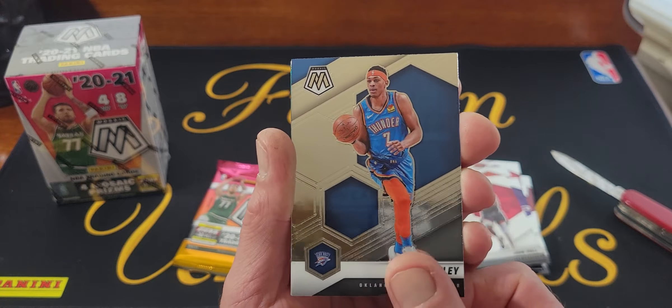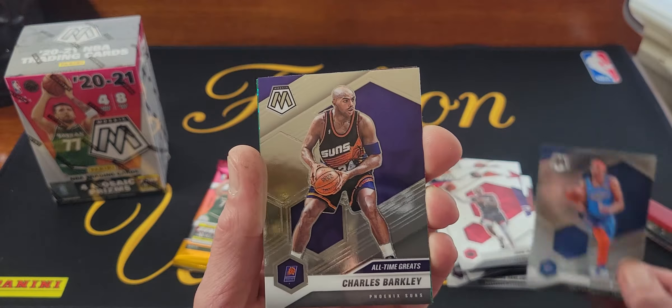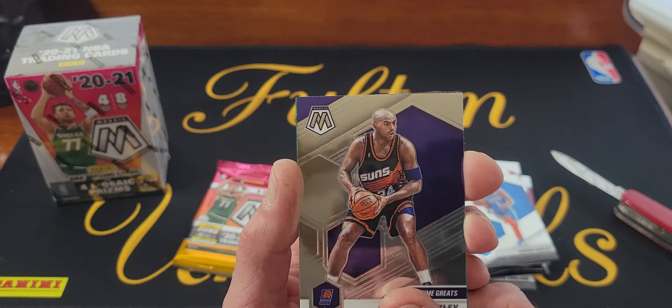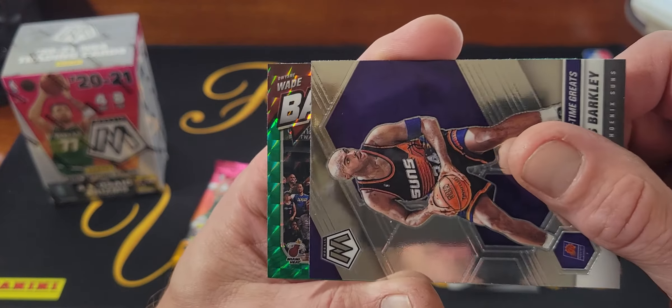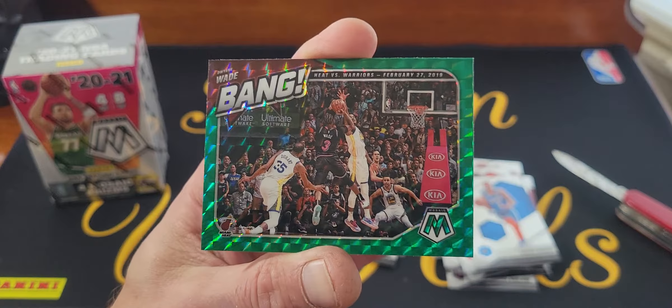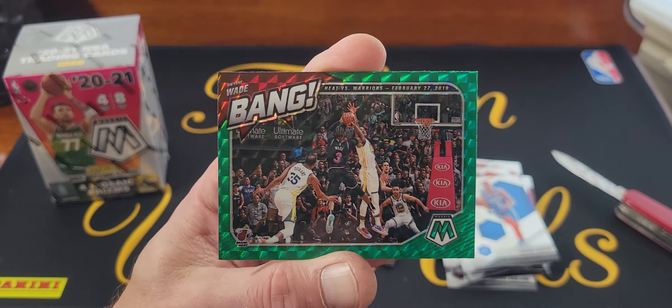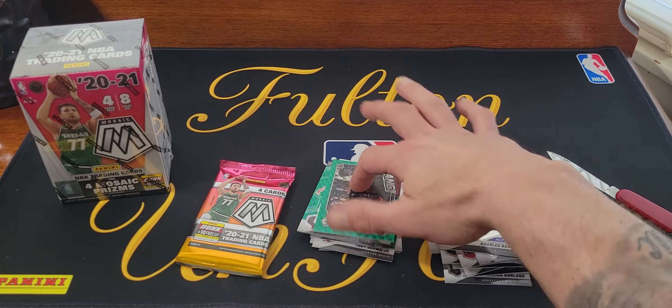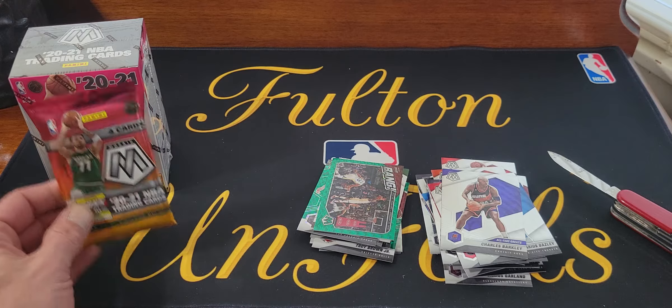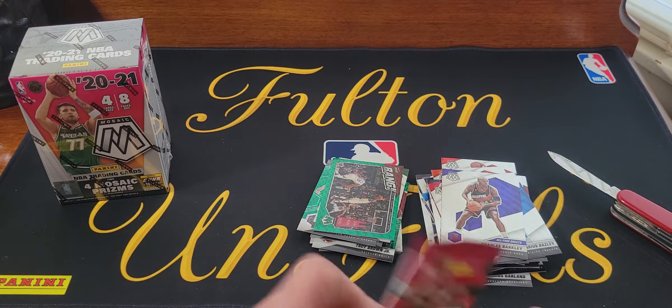Two packs left, come on — something good. John Wall, Darius Bazley, Charles Barkley — so we're getting the NBA on TNT cards. We got a Dwyane Wade, bang — green mosaic, and an insert. Last pack, they need something good out of here.